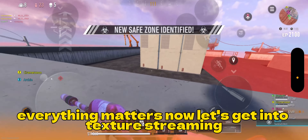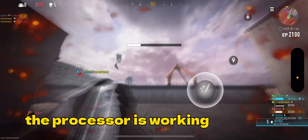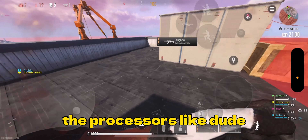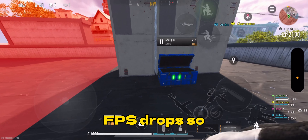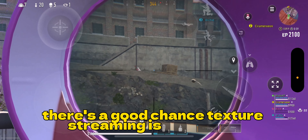Now let's get into texture streaming — this is where things get even spicier. On mid and low-end devices, the processor is working overtime trying to handle both gaming and streaming high-quality textures. The result? The processor's like, dude, I can't do it — and boom, FPS drops. So if you're wondering why your game feels like it's being powered by a potato, there's a good chance texture streaming is the culprit.